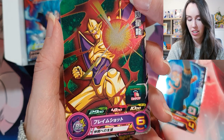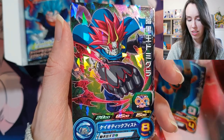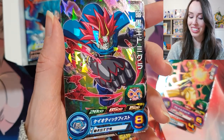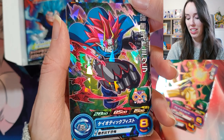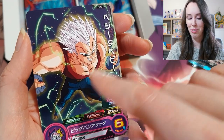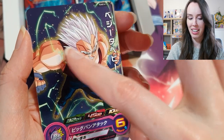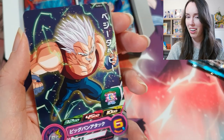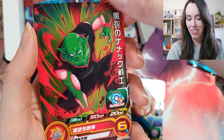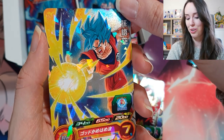Another evil Shenron. And again I forget this character's name, I'm so sorry guys, but this one is also a rare. I actually really love this look when Vegeta is taken over by Baby and he has those markings on his face and his hair goes white — I just think it looks really cool. So we have that, we have Piccolo, and an SS Blue Goku.